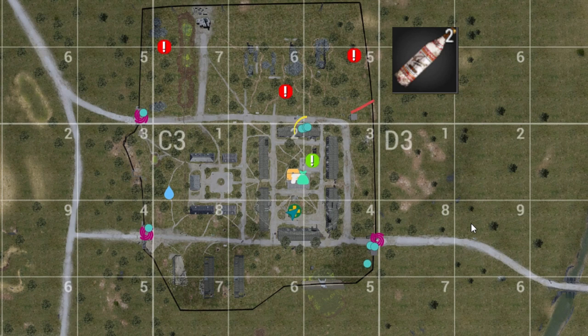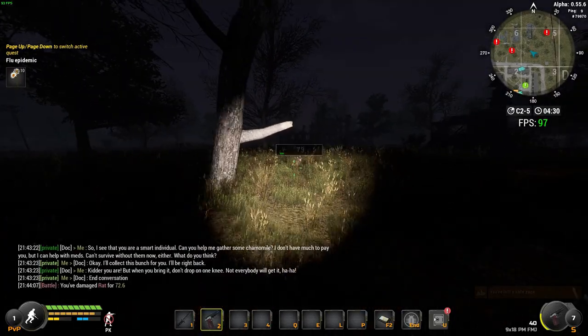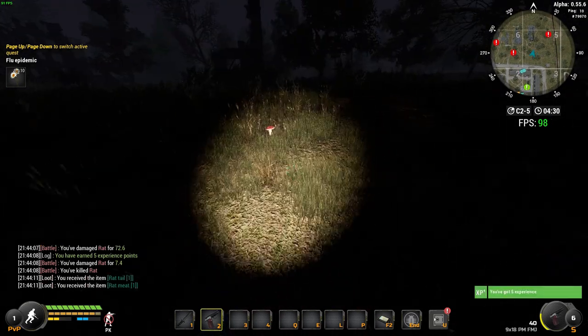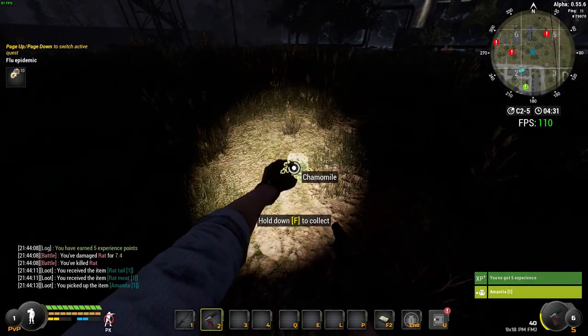We're now going to collect all the items for all the missions at once. The first item you're going to need is two bottles of vodka — you can buy this from the bartender, you can see the location on the map. After you've done that we're going to be going to the top part of the compound where we'll get the other four items.